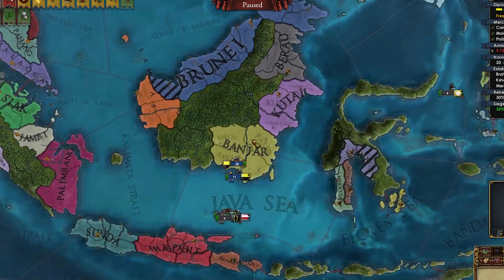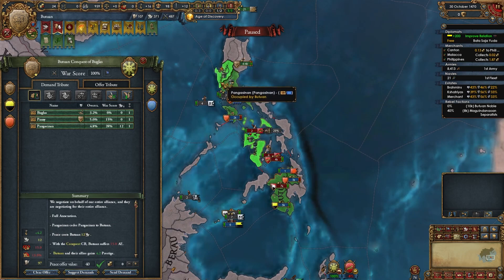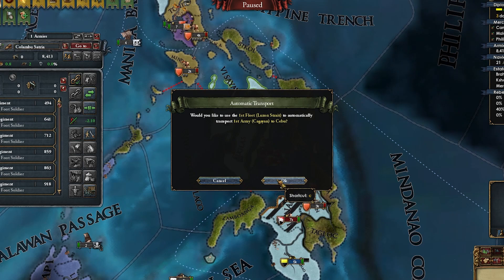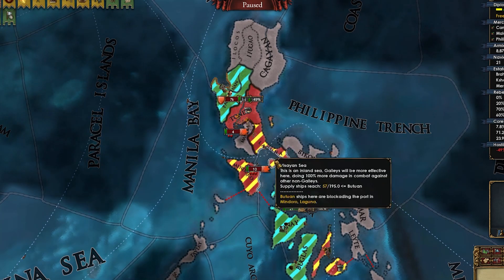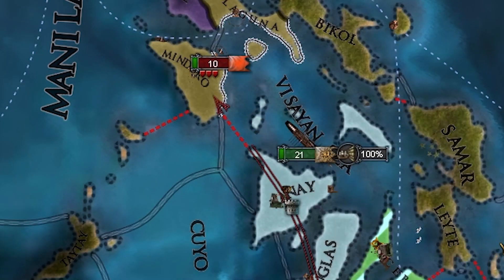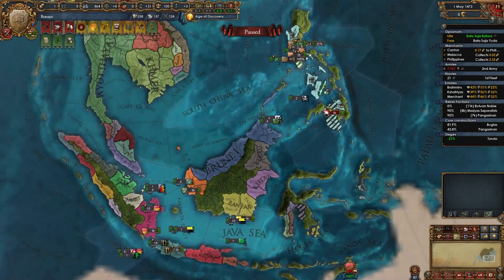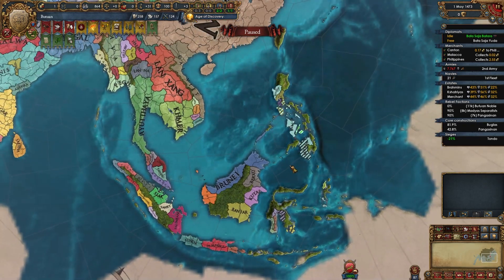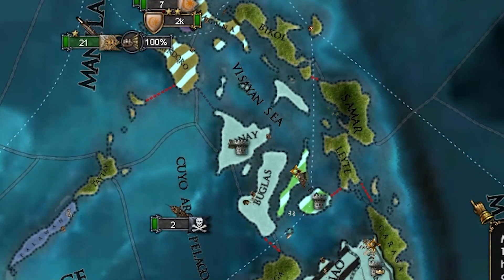My allies literally didn't do anything. Well, these guys did manage to white peace the others, so one war is over. Let's take these three provinces. Let's go beat up the green guys. As soon as I sieged down their level 3 fort, my previous allies joined in. At least I won't have to do another war versus them. Now more natives. At least these guys have only a level 1 fort. Do you remember in the Brunei video where I said I strongly dislike playing in Southeast Asia? Is that still my opinion? Yes. Yes, that's still my opinion.